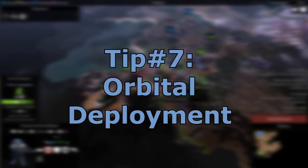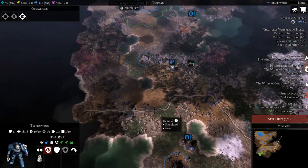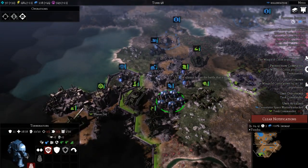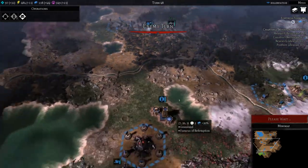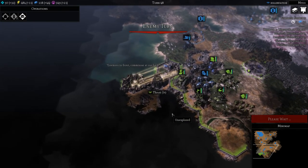For tip number seven, you need to rush orbital deployment. This ability makes your army a mobile monstrosity and can pretty much win you the game especially if you've been managing your city correctly. It allows your units inside your city borders to transport anywhere within your field of view, making it one of the greatest abilities to possibly have in the game. Seriously, get this ability as soon as you can in order to keep up with the other factions — without it you will likely have issues reinforcing your armies.